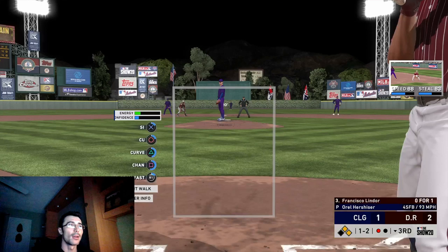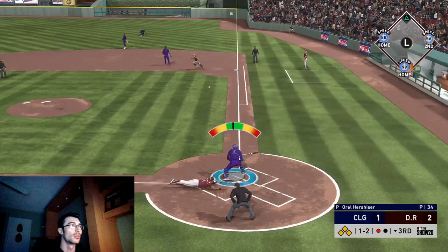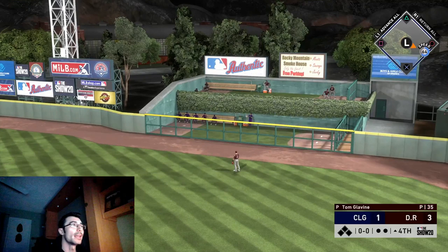There are some defensive mishaps going on in the outfield — I've noticed a lot of people mentioning that. Here's a hit and run with one out; he's trying to steal third base and second base. He does have Rickey Henderson, so 99 speed is tough to throw out regardless. But we end up getting the out on the play. He tries to advance to second base, which probably ended up costing him a run — he had taken a two-run lead, now down to one.